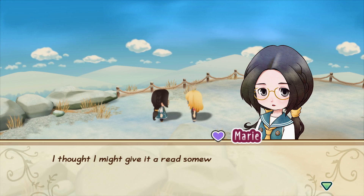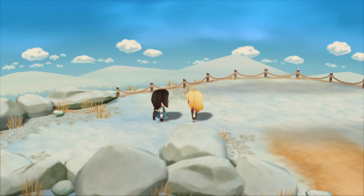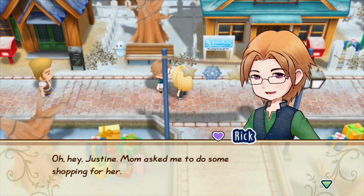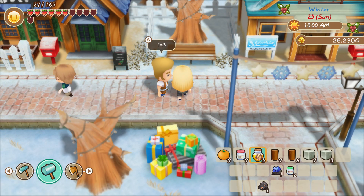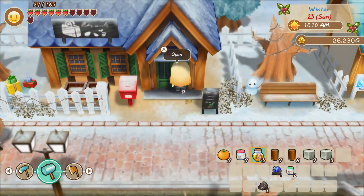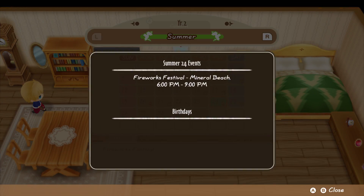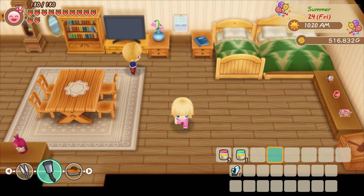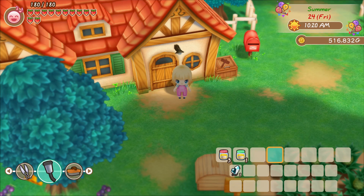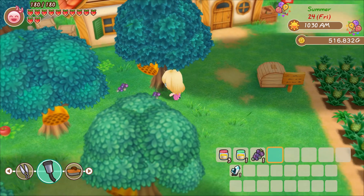Regardless, the animals and character renditions are by far some of the cutest in the series to date. Interacting with the villagers shows off their adorable illustrations, but their 3D chibi forms are just as cute as they make their way around town. When it comes to simple tasks, players can easily get the hang of things, but understanding the nuances and requirements for events can be confusing. I found myself accessing an old Harvest Moon guide just to understand what I was doing wrong or how to progress the narrative.